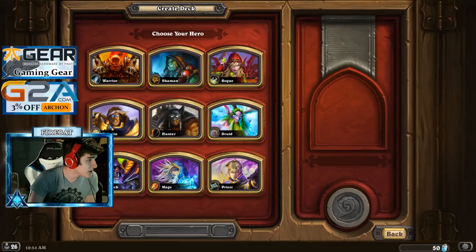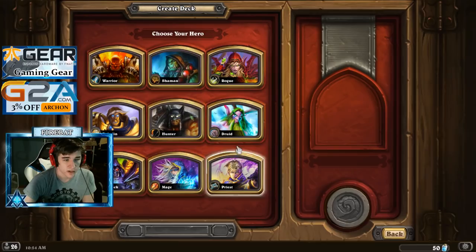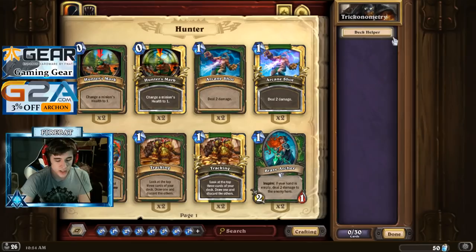Use the different control cards of Hunter to control the board until the Golden Monkey is played. Maybe Lock and Load, but Lock and Load isn't required. I'm going to have fun with this one. So this is what he wants me to design a deck.